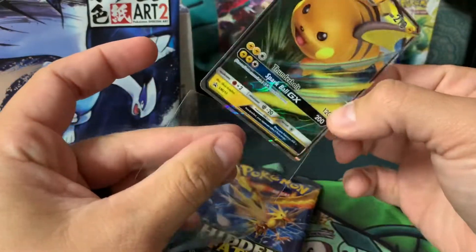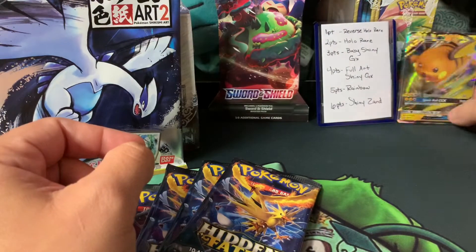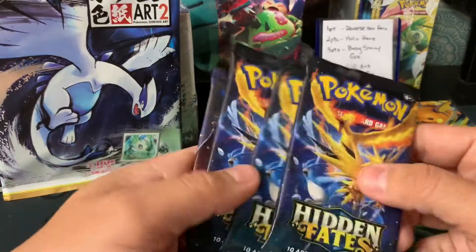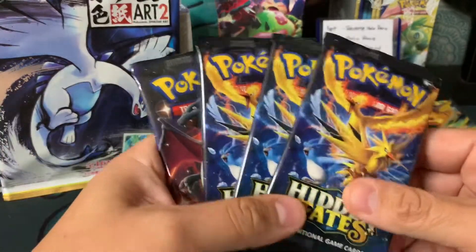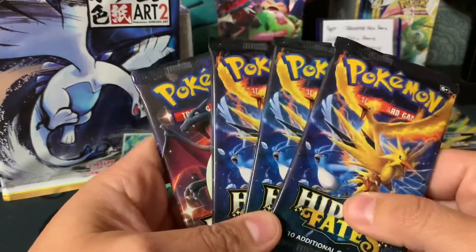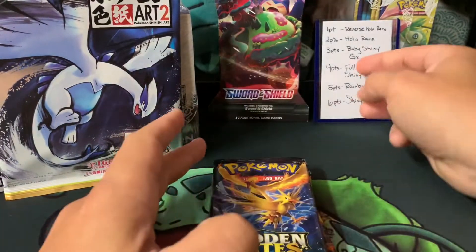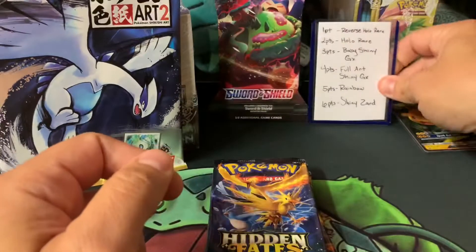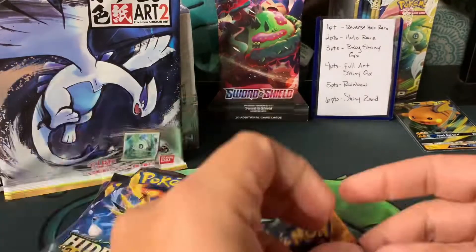So out of the Hidden Fates boxes, what's your favorite — Charizard, Gyarados, or Raichu? Personally I like the Gyarados, I like the Charizard too. We've got three bird packs and a shiny Zard pack — I guess that's the order we're going with. Here's the point system for Hidden Fates: one point for a reverse holo rare, and here's the full breakdown — pause it to read it.